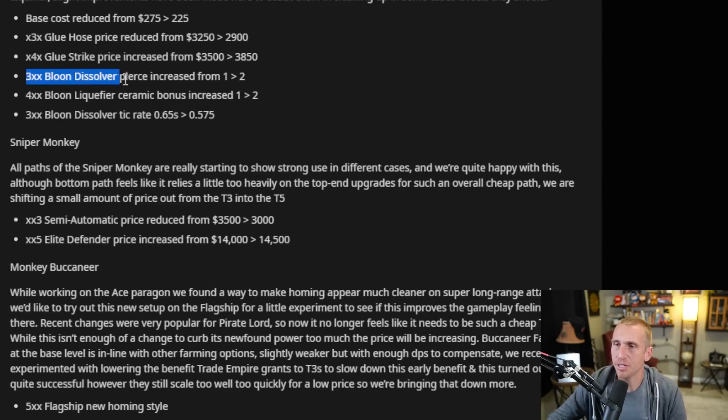Let me know if I'm reading this correctly: the 3-0-0 Bloon Dissolver pierce increased from 1 to 2. Does that mean normally the 3-0-0 can only attack one Bloon at a time but now it can hit two? Because that's really good — depending on how you look at it, that's doubling it. So this could be kind of awesome if it actually does more than just the one.